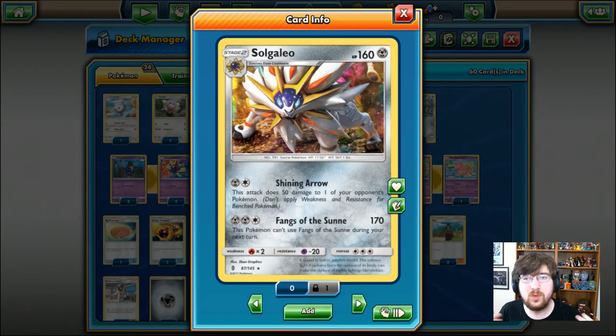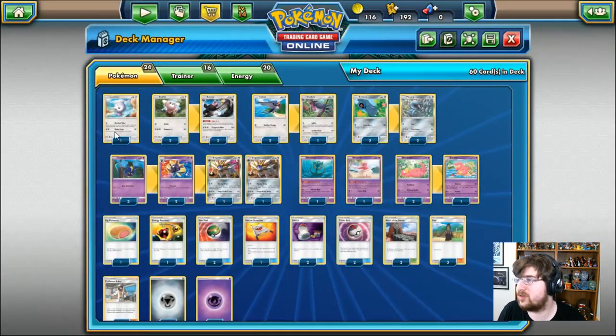It lets me kind of get in tune with you guys, and it makes it more of a conversation, not just me playing a video game. But anyway, now that we've gone over Solgaleo, what are the partners that they gave us?